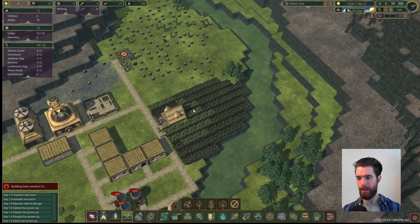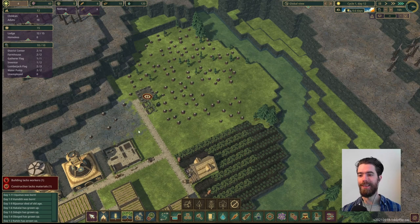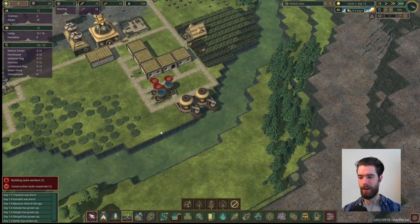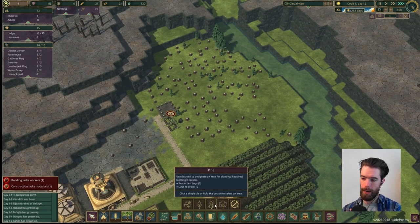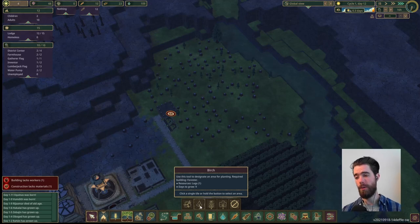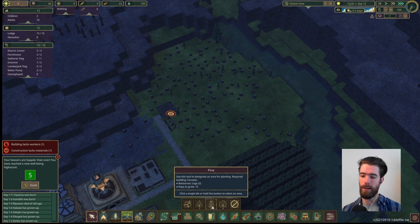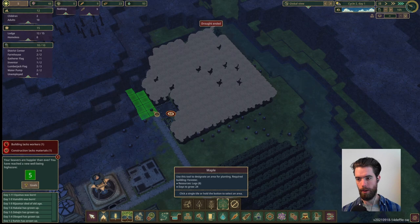We're getting our first harvest of carrots, which is wonderful to see — we're actually at zero food, so that was cutting it close. Then we have birch, pine, and maple. They have different growing times and different returns in terms of logs. Birch is only good for one log and takes nine days to grow; pine gives two logs at 12 days — way more efficient; and maple gives eight logs at 24 days. So it's going to be a while until we get returns on maples, but when we do it'll be way better than the other types. That's what we're going to go for.